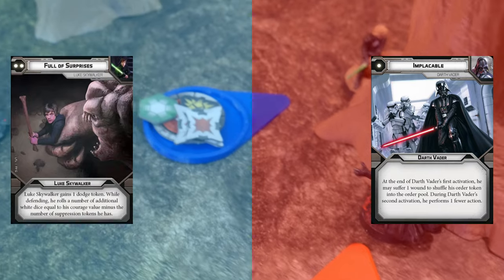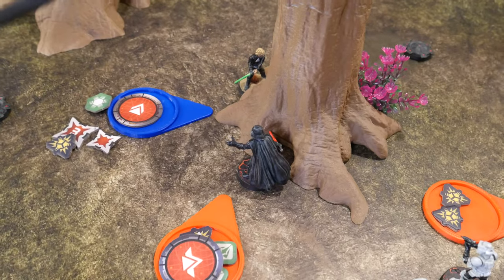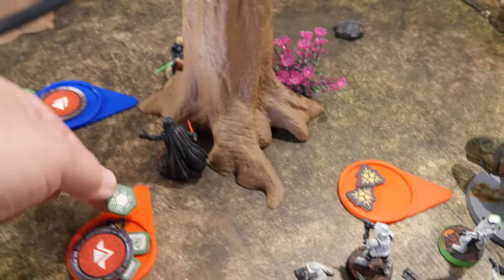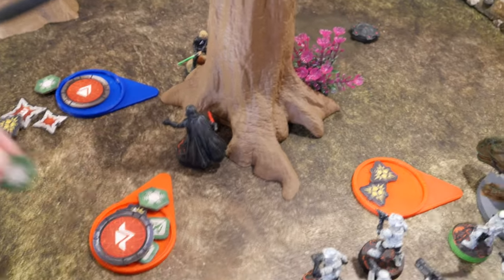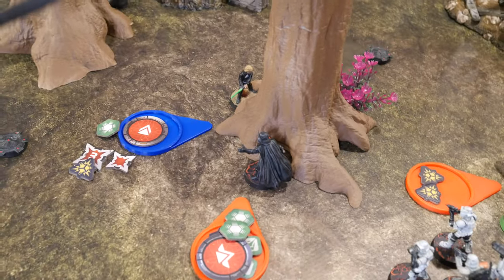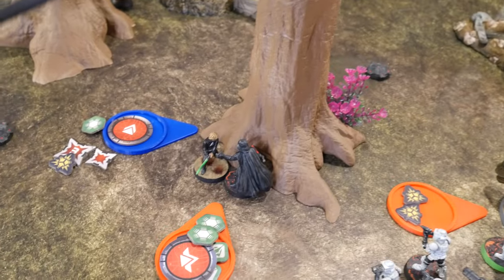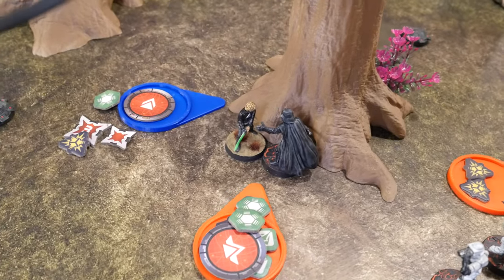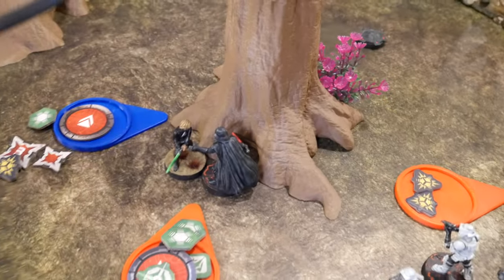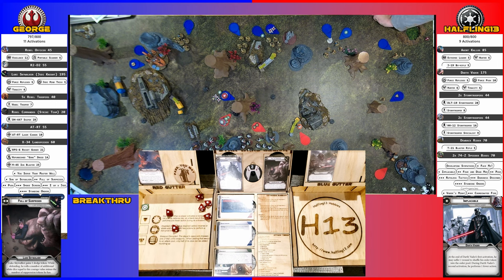I ordered Luke with Full of Surprises, and I gave my order to Vader with Implacable. Activating Vader first — he's going to start off with a free dodge, take force reflexes for a second dodge, then force push Luke into him. Then he'll take an aim for his first regular action and an attack for his second. Six hits. I'll dodge one — so five.